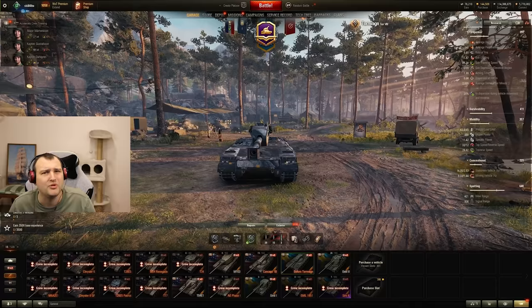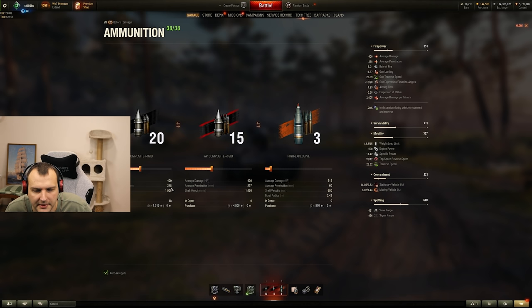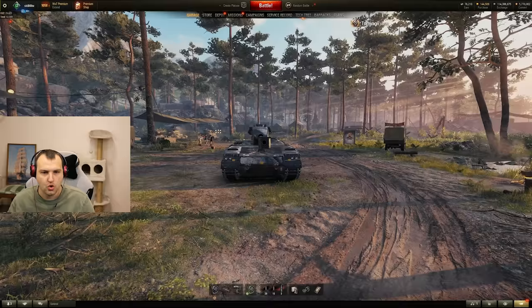For a tier 8 tank, whenever you're not reaching 445 meters with a very nice crew, that's quite sad. What I noticed while preparing this tank: standard ammunition is APCR, 248 millimeters of penetration with standards — that's good. Shell velocity 1000 meters per second — that's good. Price is kind of expensive. But pay attention at gold: close to 300 millimeters of penetration with gold, shell velocity 1450 meters.